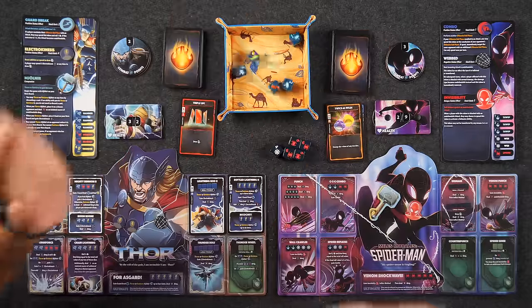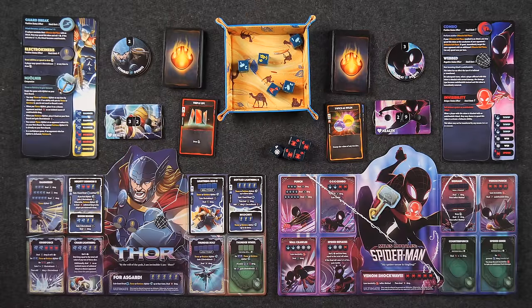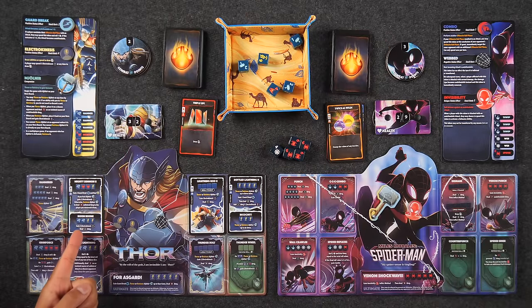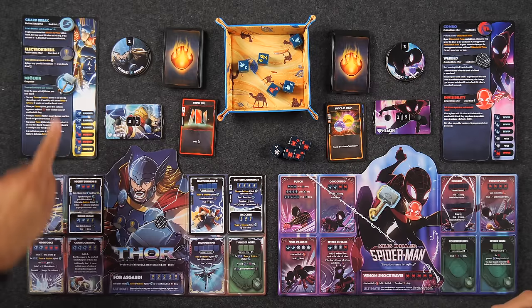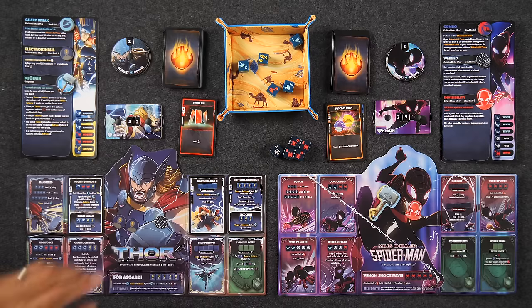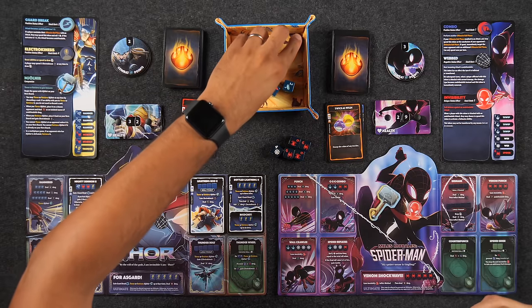Rolling now — one, two, four. You just need a... no. But I have Mighty Summon possible right now! It says: gain two guard break tokens, heal for three, and if I have Mjolnir gain three Electrokinesis; otherwise retrieve Mjolnir and deal four undefendable damage to you.